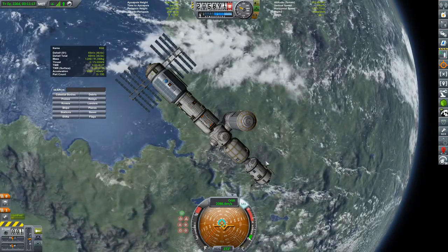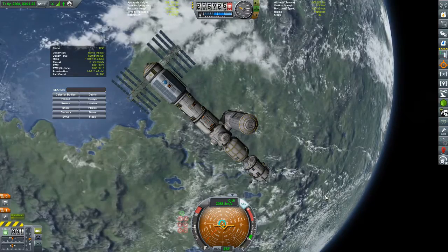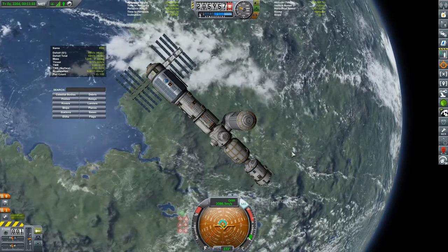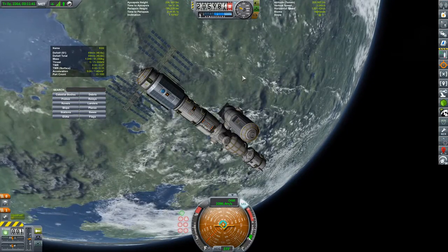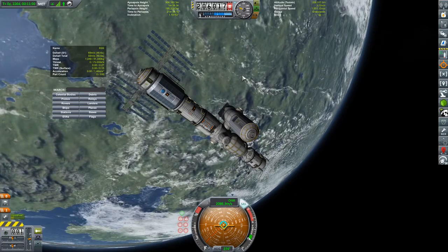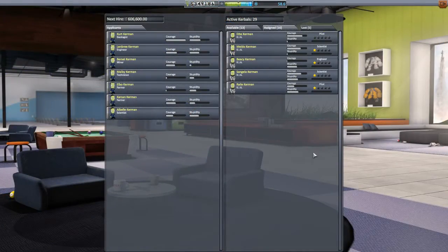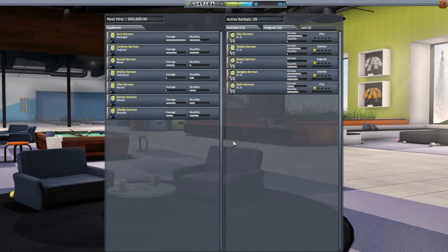That is a shame — we will miss them dearly. I've been wondering what I should do with the KSS now that it is in fact a ghost station. I guess I should send someone up to clean out the remains. I've been trying to determine both in-game role-playing and in terms of actual planning what to do with it — do I need this station, should I send it towards Minmus? In the meantime, we add to the ranks of fallen heroes: Dite Kerman, Meldo BSE, Sangula, and Rayleigh Kerman — all dead due to me forgetting their supplies.